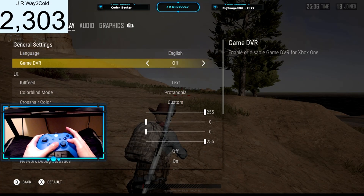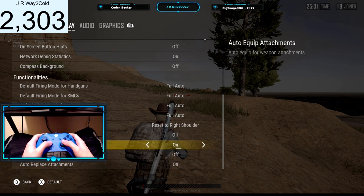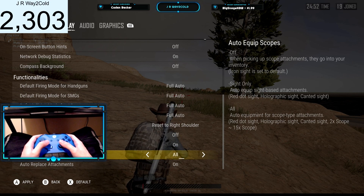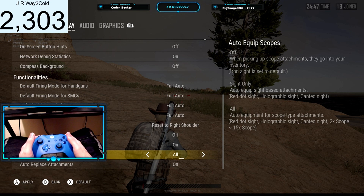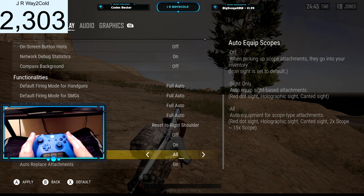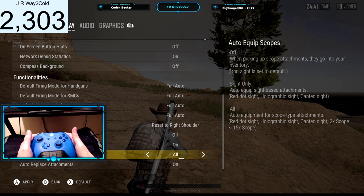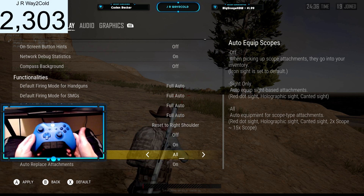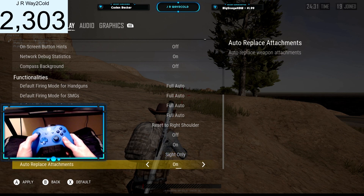Next, I wanted to tell you guys the best settings for the auto-equip feature, which is honestly extremely awesome. You want to turn auto-equip attachments on. Auto-equip scopes, you want to have that set to sights only. If you have it set to all, that could mess you up. Like, let's say you land hot at Sandhawk or Bootcamp — if you have your gun out and come across a 4x scope and pick it up by pressing X, it's going to automatically be equipped to your gun, and if you're in close-quarters combat it could get you killed. So I would recommend having this on sights only, and then auto-replace attachments you want to have on.